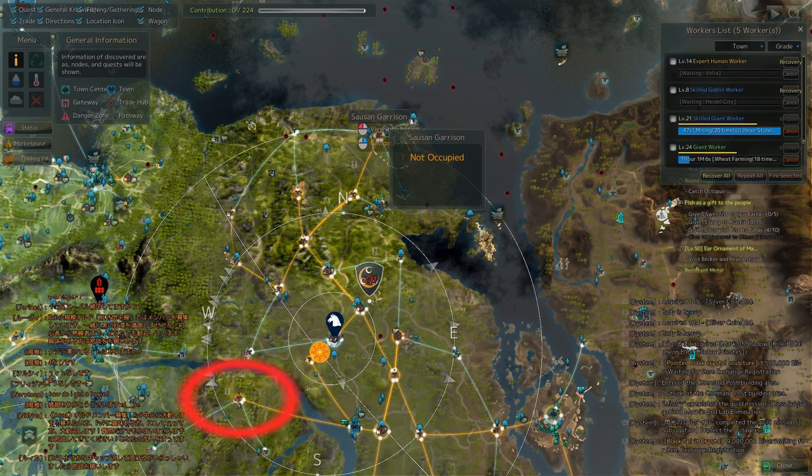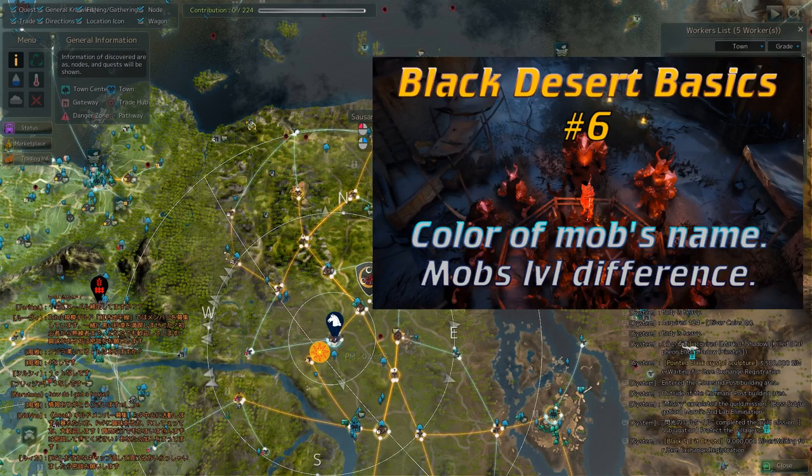You might also consider Soldier's Grave, but it is not that overcrowded. Or if you find all of the previous ones too hard, then Aleric Shrine would be the way to go. Both of those I have shown in my previous video about the color of mob names. Moving between all of them will also be a good way to collect knowledge and titles.